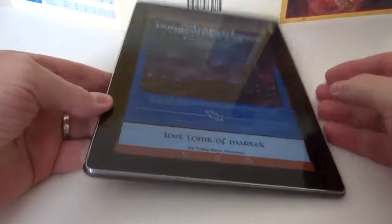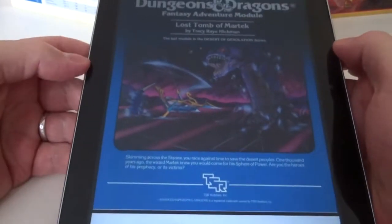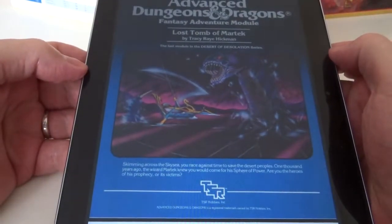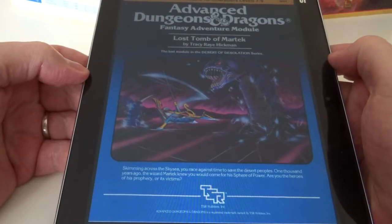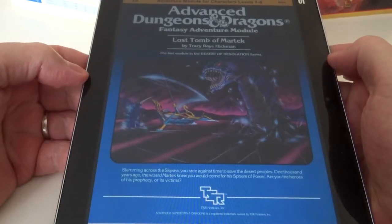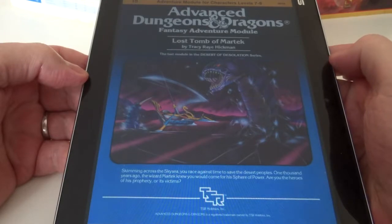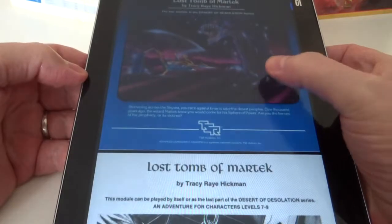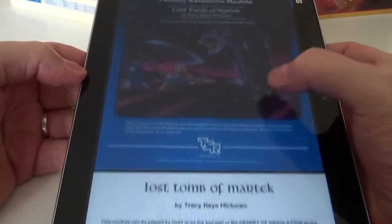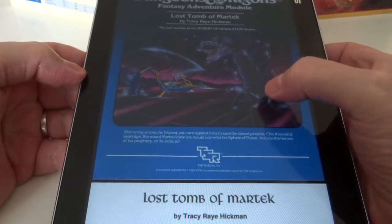Good day everyone. Today we're going to take a look through the Lost Tomb of Martech, which is the third in the series of Desert Desolation — the first one being Pharaoh, the second one being Oasis of the White Palm, and this is the final one. It's a 32-page module written by Tracy and Laura Hickman.